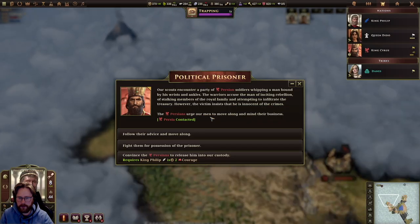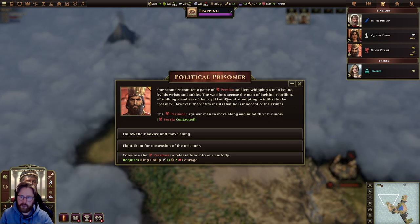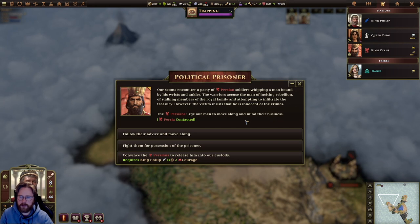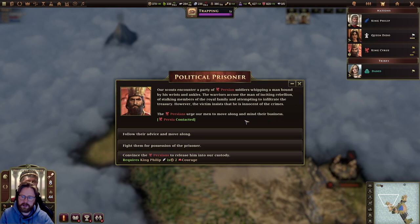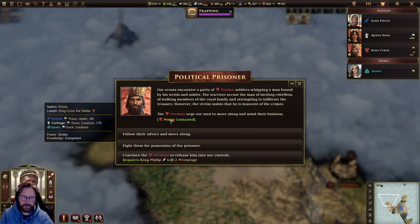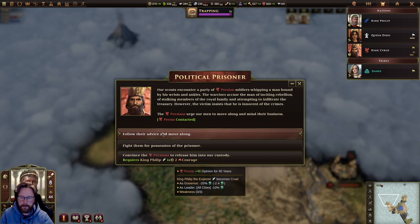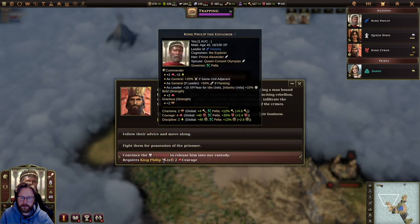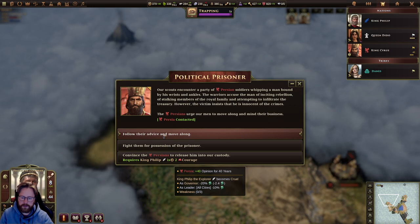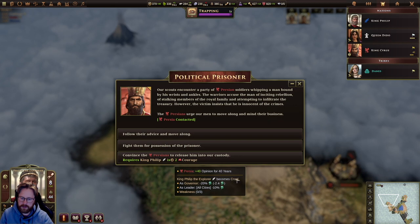We are now known as Philip the Explorer. Our scouts encountered Persian soldiers whipping a man bound by his wrists and ankles. The warriors accuse him of inciting rebellion, stalking members of the royal family, and attempting to infiltrate the treasury. The victim insists he is innocent. The Persians urge our men to move along and mind their business. So we have just contacted Persia. We can follow their advice and move along to gain some opinion with Persia — but we gain the Cruel trait, which kind of hurts growth-wise as we are the governor.